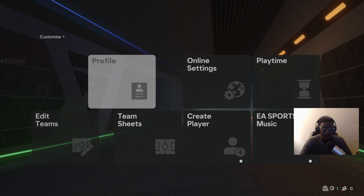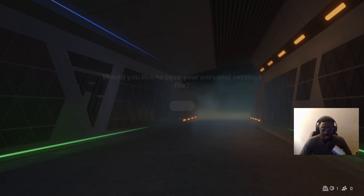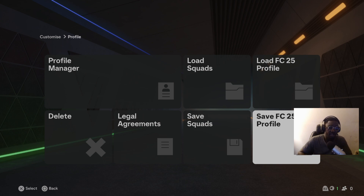After saving in the Customize Controls section, back out and go to Profile — this is the most important part. You might do everything in the settings, but then you must also go to Profile and save the file there. After saving it in Profile, I bet you 100% you're good to go. If it doesn't work, hit me up with any questions, but I'm confident no questions will come — just thank-yous.